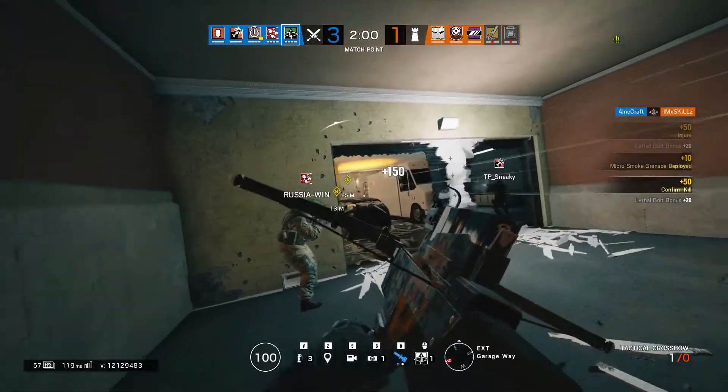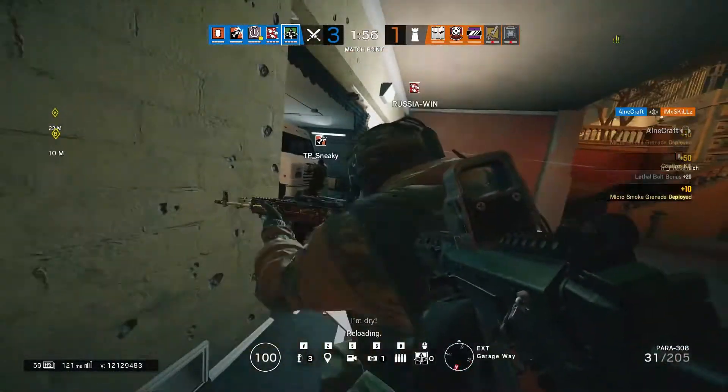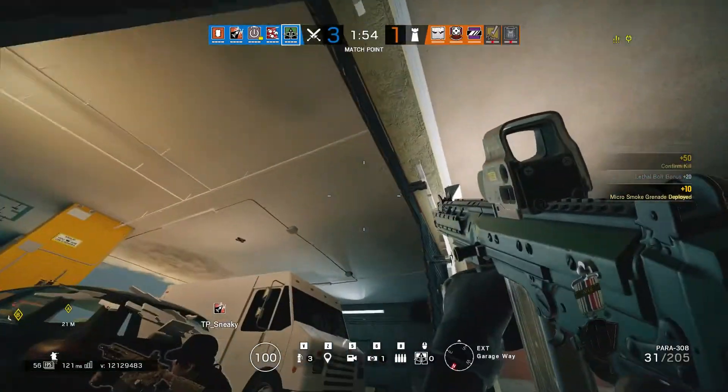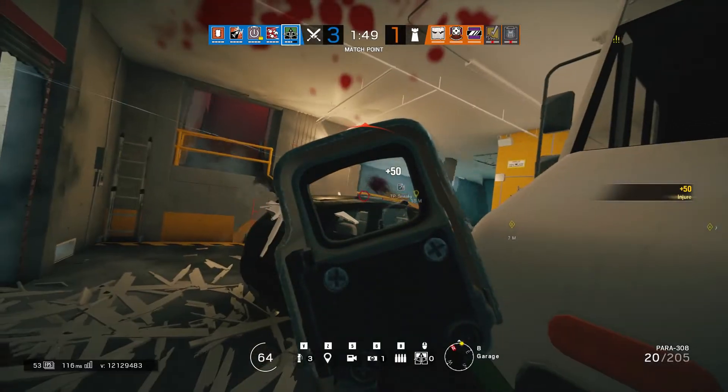Capitao is a one-armor, three-speed DLC attacker operator, member of BOPE, who costs 25,000 renown or 600 R6 credits unless you bought the Year 1 Season Pass or the Year 1 Operator Pack. He was added during Operation Skull Rain, along with Caveira and Favela. And we all know how that went.